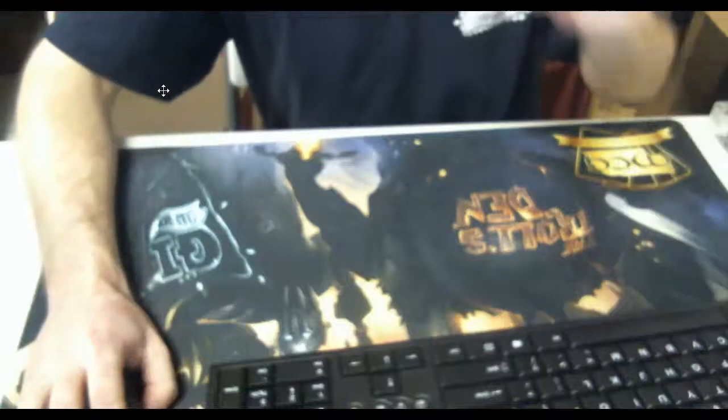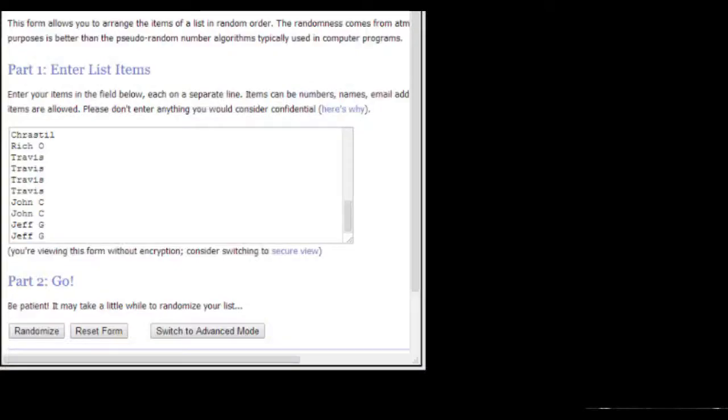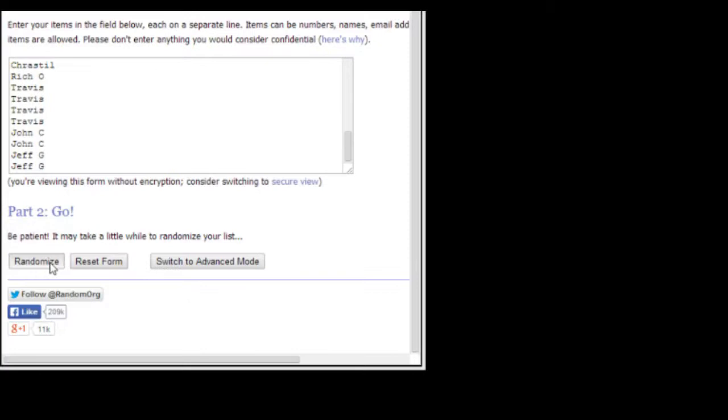Alright, we're going on box 3. Topps Chrome. Let's get this thing randomized and get this thing going. Got everybody on the list going down.